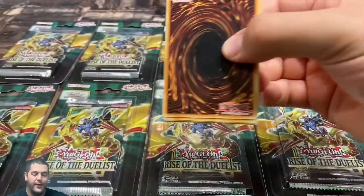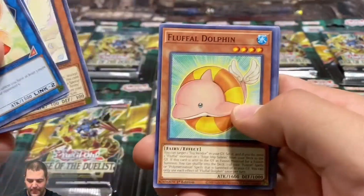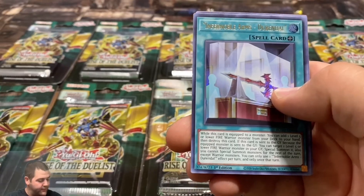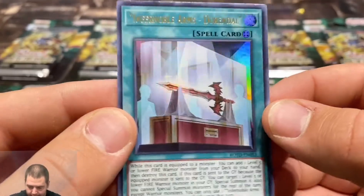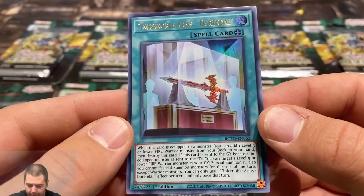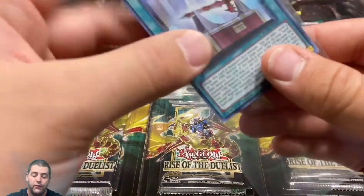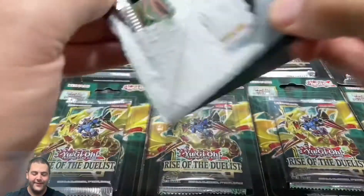Let's go! Hope you guys are having another fantastic week. Infirmable Arms Drindle — I don't think we've pulled that one yet, so that's actually pretty cool. Let's take a look at this card. Looks pretty cool, I like the sword in the middle there — pretty epic. We'll have to sleeve that one up for sure. All right, we still got 10 to go.